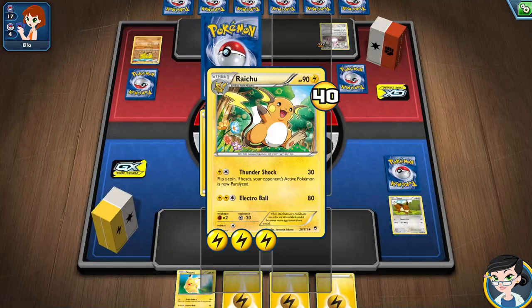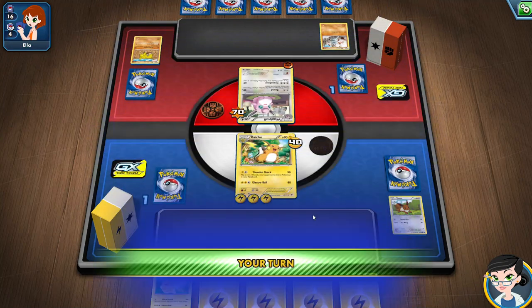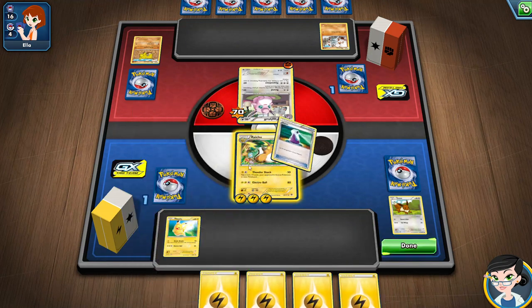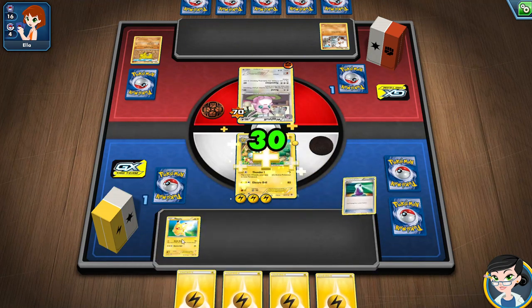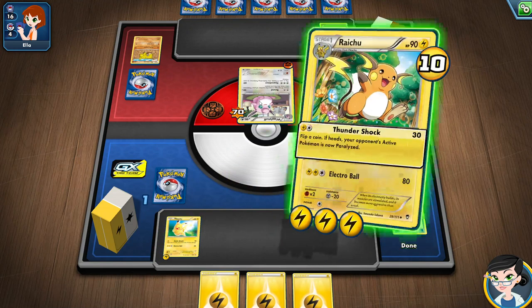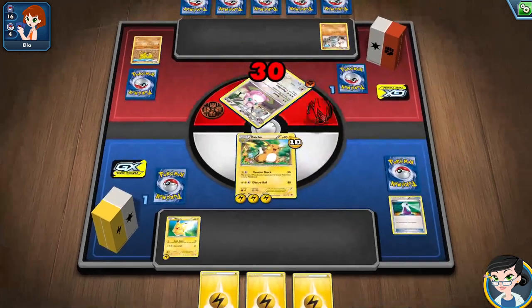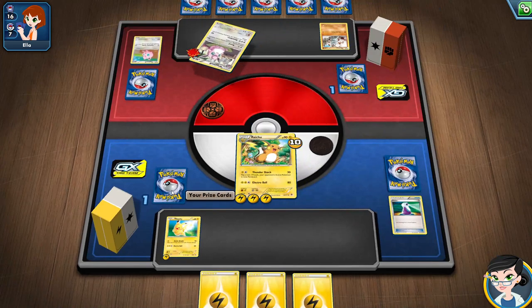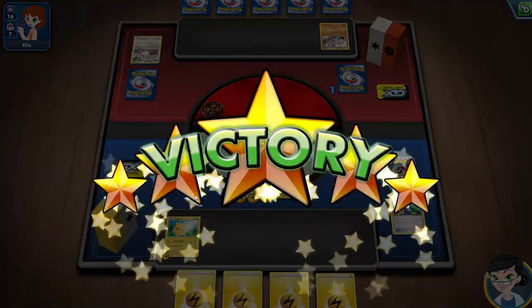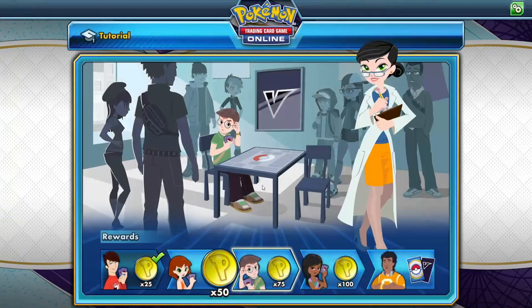Opponent's turn. I'll send Pikachu and heal. Prize card on Pikachu, now that it's needed — because we're gonna knock you out. I'll do Thundershock — anything will kill. I get my prize card. I actually won the game! Success! Pokemon, guys — it's a lot of fun. Once I get my deck going, the deck I'm using right now in real life is Inteleon V. It is so much fun.